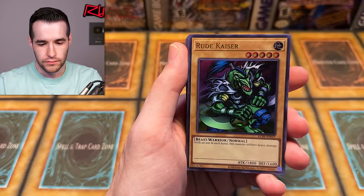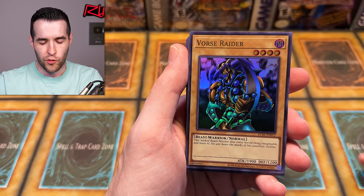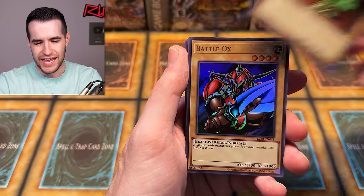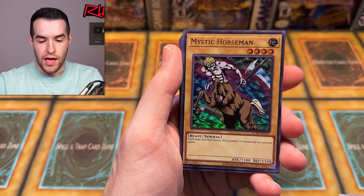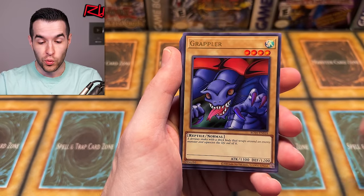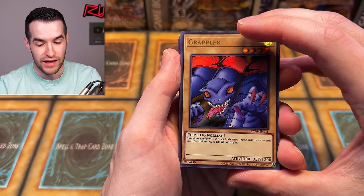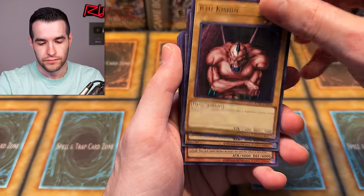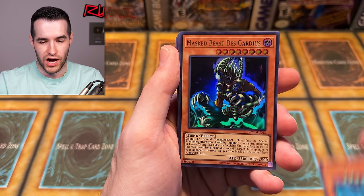We have Gadget Soldier, Rude Kaiser — such a classic art, it's terrible but classic. Vorse Raider in attack mode, destroy Joey. We have X-Head Cannon, Lajin the Mystical Genie. Are we only going to get X-Head Cannon? We got Battle Ox — another classic Beast-Warrior. Ryu-Kishin Powered, Mystic Horseman — so many Starter Deck Kaiba cards. The Grappler: a devious snake with a thick body that wraps around an enemy monster and squeezes the life out of it — it has a thick body, you gotta watch out. I think this was the first card played in the anime: Ryu-Kishin, not Ryu-Kishin Powered, just Ryu-Kishin. We got Saggi the Dark Clown. Obelisk the Tormentor — I didn't realize the gods were in here. Oh wait, only Obelisk because that's the one Kaiba uses.